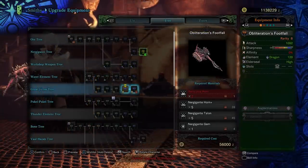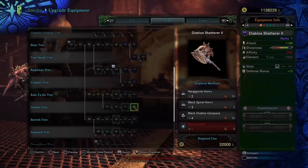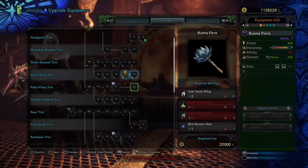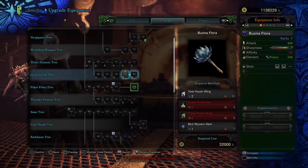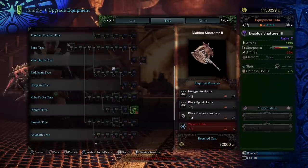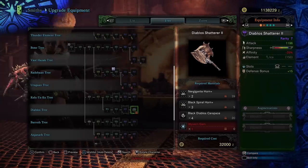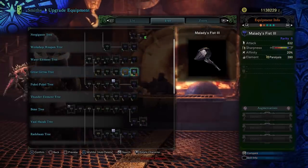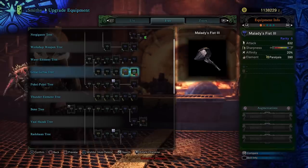As for which hammers to invest in, consider the Obliteration Footfall — the Diablos Shatterer 2 and the Malady's Fist 3 for Paralysis. The Buona Flora isn't too bad either if you're looking for poison application. The Footfall is for that Elder Seal and has pretty high raw damage. The Shatterer is for even more raw damage combined with a non-elemental boost gem, just keep in mind that you have significantly reduced affinity. The Fist 3 hammer adds even more stun power to your kit, especially considering that quite a few monsters are weak to Paralysis.